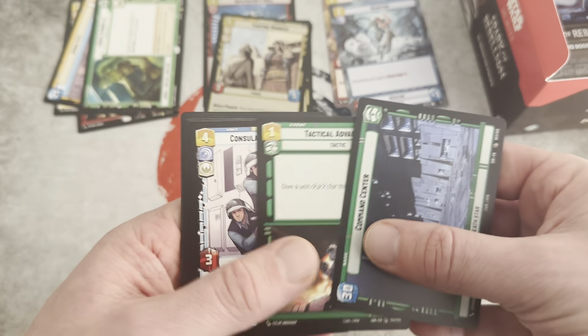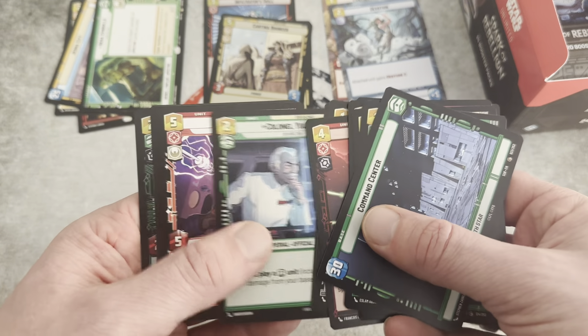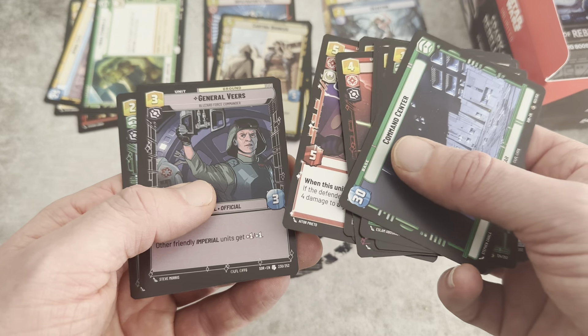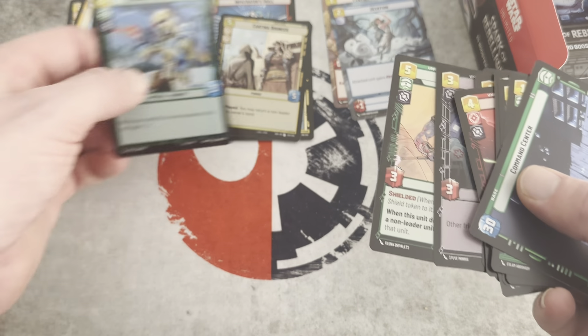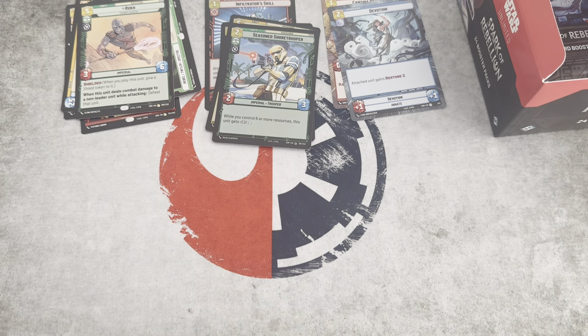A Rare Hera to start things off. And then what are we going to get in this one? Zeb and General Veers. And Rook is our Rare, and then a Seasoned Shore Trooper. Kind of meh.